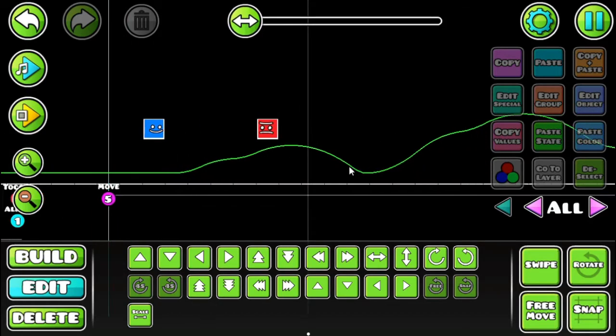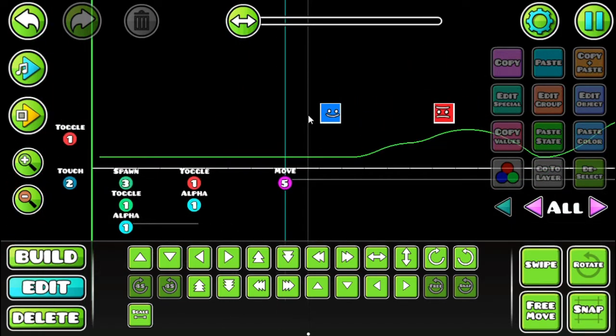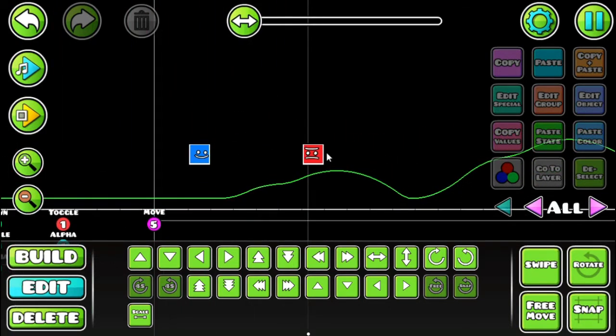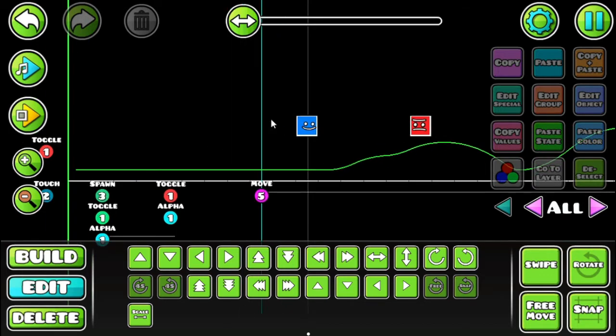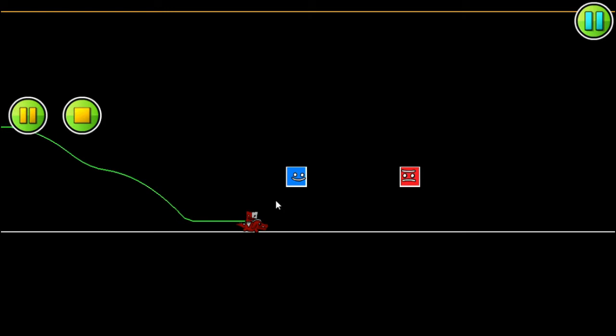Hey guys, it's me back again. This time I'm using my voice. I'm going to make a little thing — this is a boss fight mechanic: how to make hit points and hitboxes for your boss, and how to display the health. I pre-made the whole thing for you guys. This is you and this is the boss. Whenever you click twice, it first reloads the gun and second it shoots.